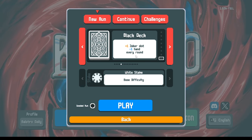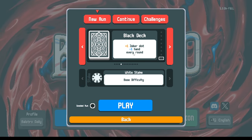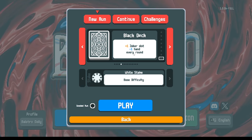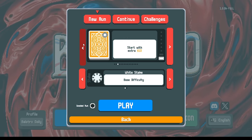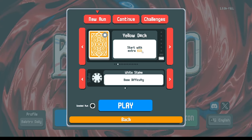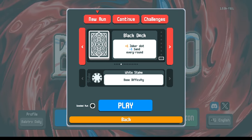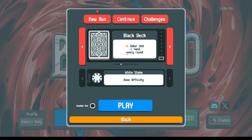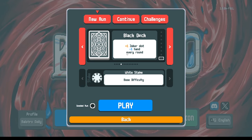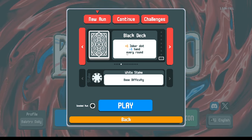Maybe this minus one hand is not that big a deal, and we don't always use all of our discards every time. However, having this minus one hand every round also affects our income - every hand we have saved gives us a dollar. So if we have one less hand every round, we have one less dollar every round. Also, we don't have the starting money of the yellow deck to build kind of wide to start. There's a lot of drawbacks here. This plus one joker slot does nothing until you reach five joker slots - if you just have three or four jokers, you're not even using the extra one. You don't use the extra one until maybe ante three or four.